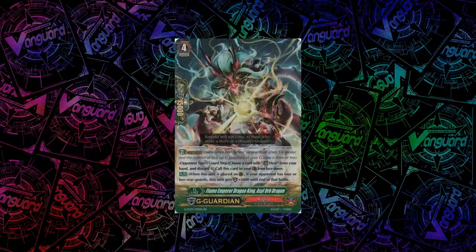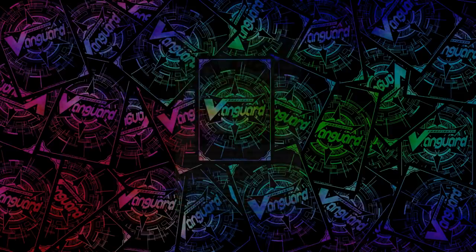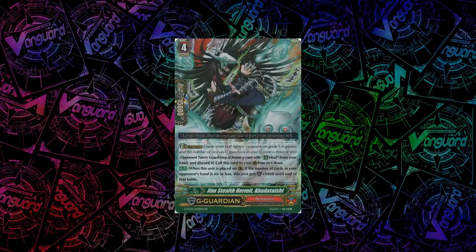For Kagero, we have Flame Emperor Dragon King, Asyl Orb Dragon. When you guard with him, if your opponent has 4 or less rearguards, he gets plus 5k shield — not that great because it relies on your opponent. For Nubatama, we have Jinx Stealth Hermit, Abudataishi. When you guard with him, if the number of cards in your opponent's hand is 6 or less, this unit gets plus 5k shield — again relies on your opponent, so not that amazing.